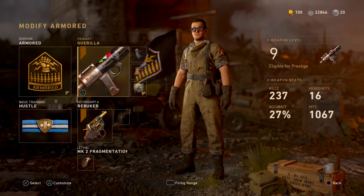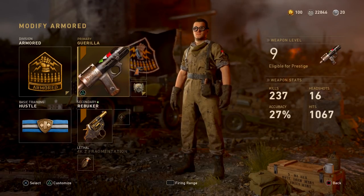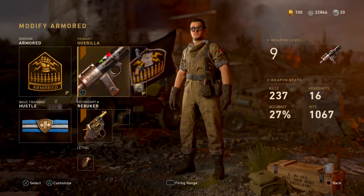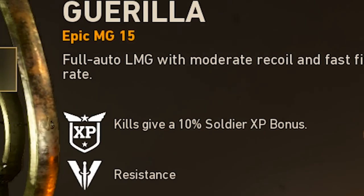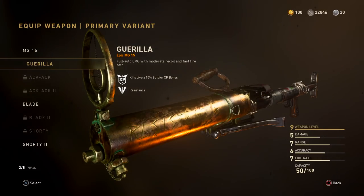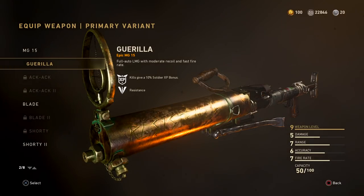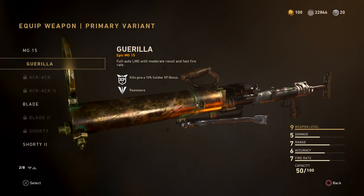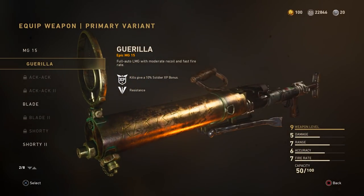What's going on ladies and gentlemen, Izzy here, welcome back to the channel. I hope you guys are all having a fantastic day. I decided I'm gonna make a quick little video on this weapon that I actually received out of one of my heroic weapon bribes, and that is the MG15 Gorilla, which if I'm not mistaken was only available during the resistance event.